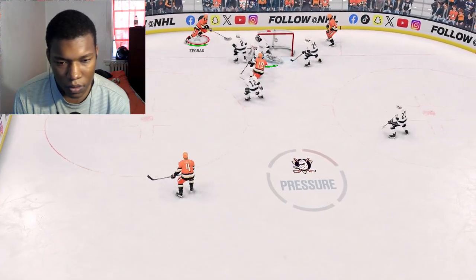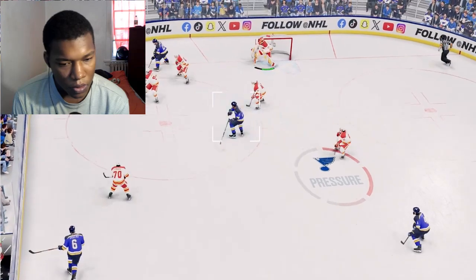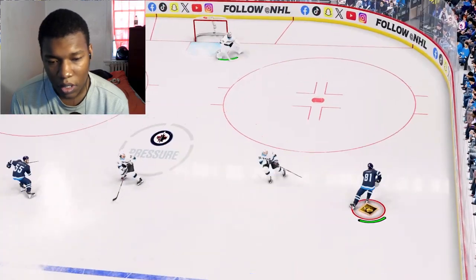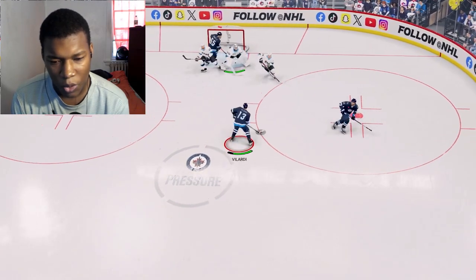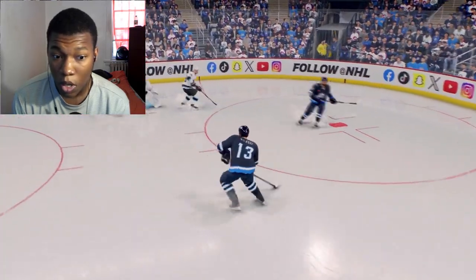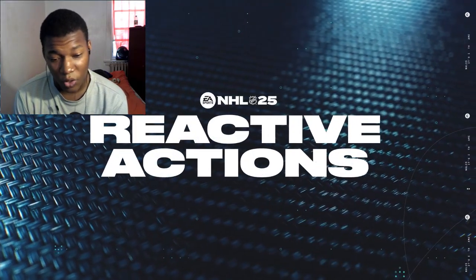On top of that, all of the in-zone strategies have been rebuilt from the ground up to allow skaters to better utilize open space. The skating in this game does look good — it looks way more fluid and flexible. We've also revamped rush plays. The AI players now read plays better and glide into offensive positions instead of just crashing the far post, meaning you'll have more options each time you enter the zone. So the AI is actually pretty smart now — that's good.